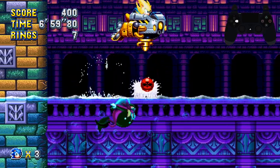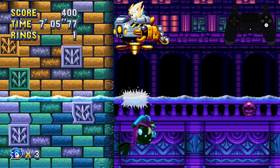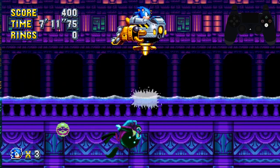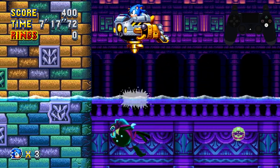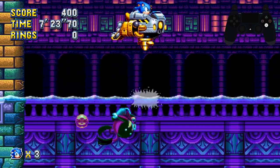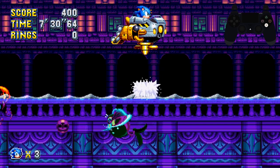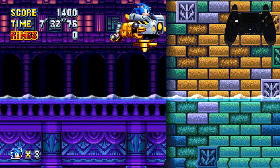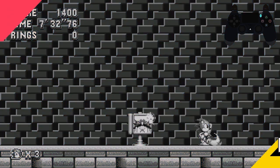The boss is the reverse Sonic 3 boss — you're in control of the ship. He drops bombs that you want to blow up with the depth charge, and you want to suck him up into the propeller blades. Make sure he goes into the propellers first, not the bomb — if a bomb hits you, you'll likely die. You need to do this four times. Depending on which side he falls out of the propellers he'll move left or right; ideally you want him to move right but you can't control that. Once you finish, jump out of the ship and drop dash, slowing down so you don't send the signpost flying.